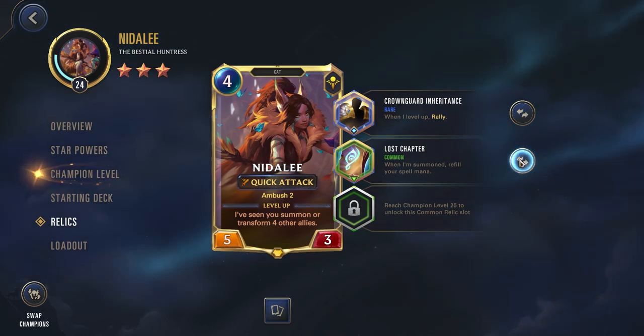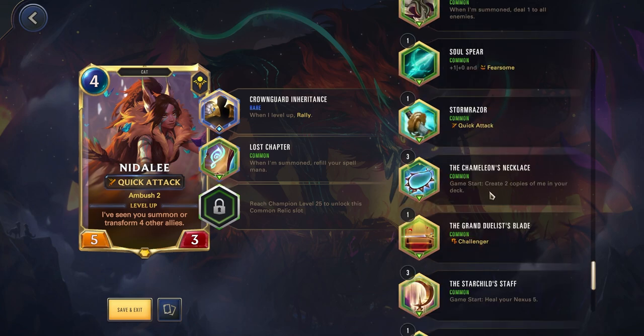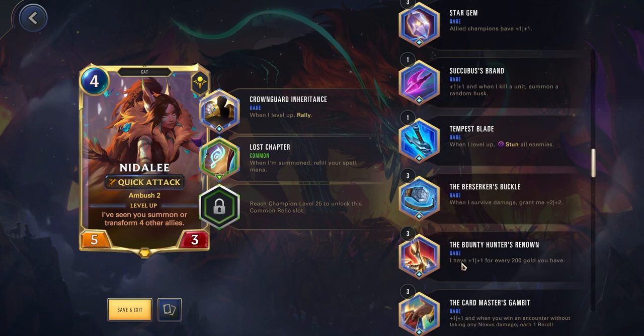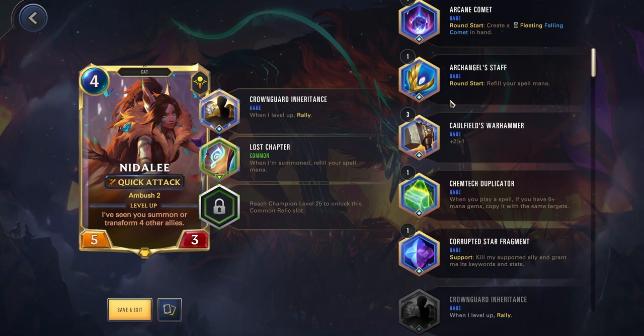It's an incredibly powerful effect, and I'm consistently ending games with this combination either the first or second round. Highly recommend using both of these. But if you don't have them, getting Chameleon's Necklace — creating two copies of Nidalee in your deck — ensures you can play her round one, and her Champion Spell is also decent. For additional rare relics, the Troll King's Crown gives allies Overwhelm, which can be decent for pushing out extra damage. With your first attack with Nidalee, you're normally not having her transformed yet, so having Overwhelm in her first form and giving it to your other units can be quite nice.